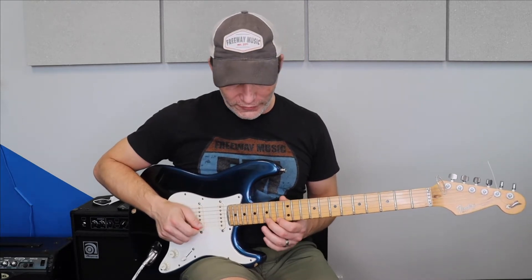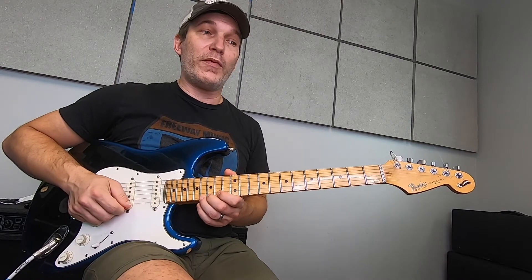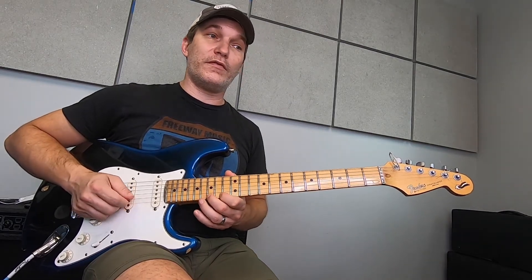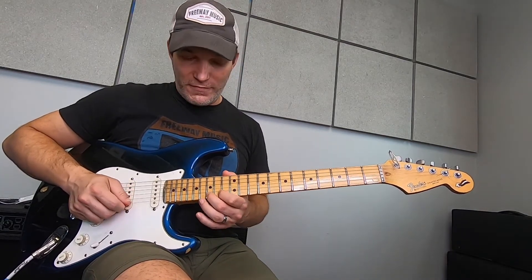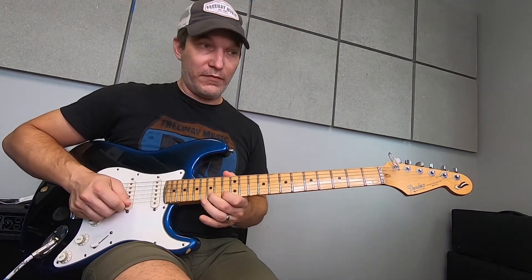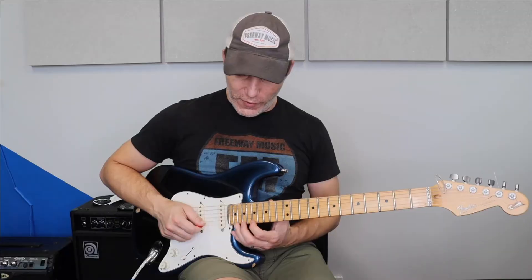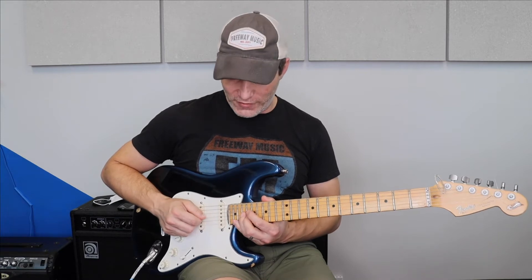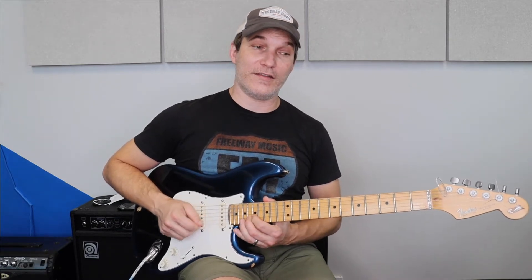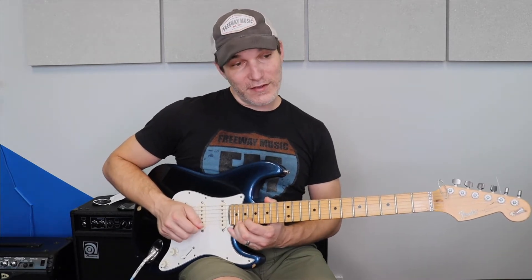All that right there is more pentatonic blue note stuff. So I'm going to go 13, 15 bend on the B string, 13 high E, 15 high E, 16 high E, and then walk back down. Then I'm going to do a double pull-off, then back up: 15, 13, 15. Then I'm going to go 16, 17, 20, then 17, 16 with my first finger, then 20, 18, 19 on the G, 17 on the high E, then 17 and 20 on the high E.